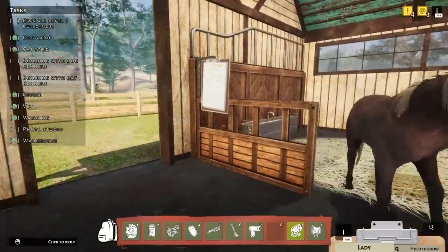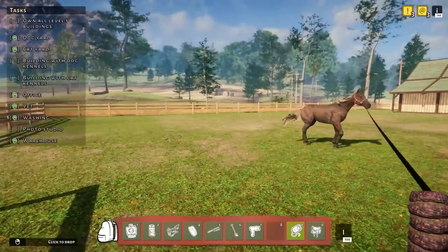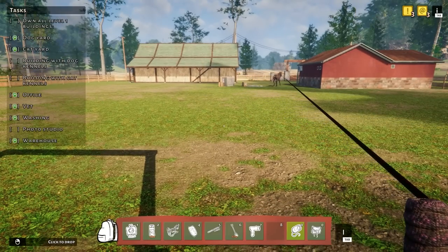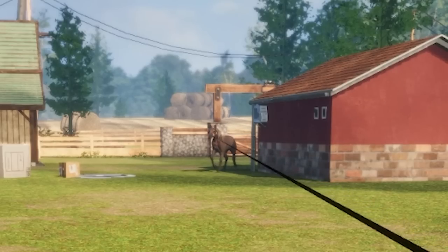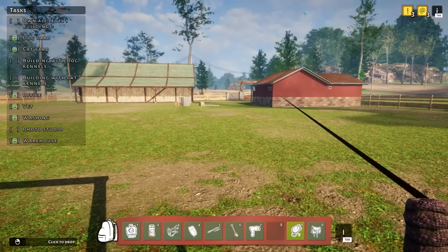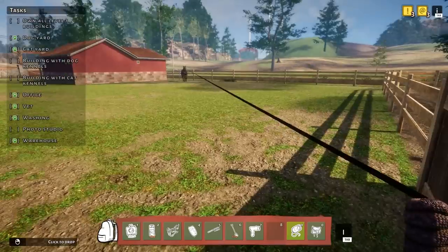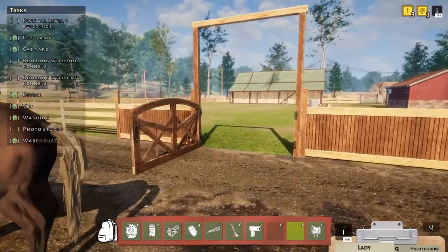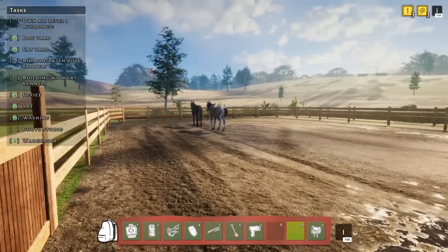Let's see if we're gonna have the same problem with this horse getting into the paddock. Let's hope not — I hope it's a much easier time. Oh good, Pegasus is dirty — that's perfect, that's what we wanted. Oh, it's happening again — gonna run around the building and then come back. This is a really interesting bug. It kind of reminds me of when a horse is spooking at something and they just don't want to go near it, avoiding it at all costs. And we got her in!